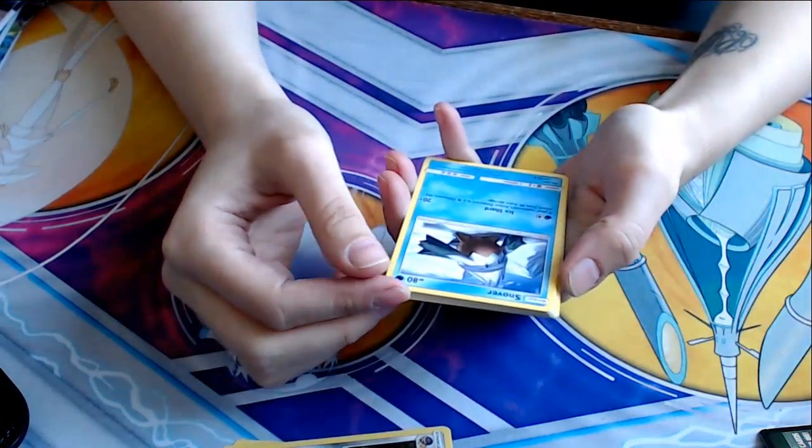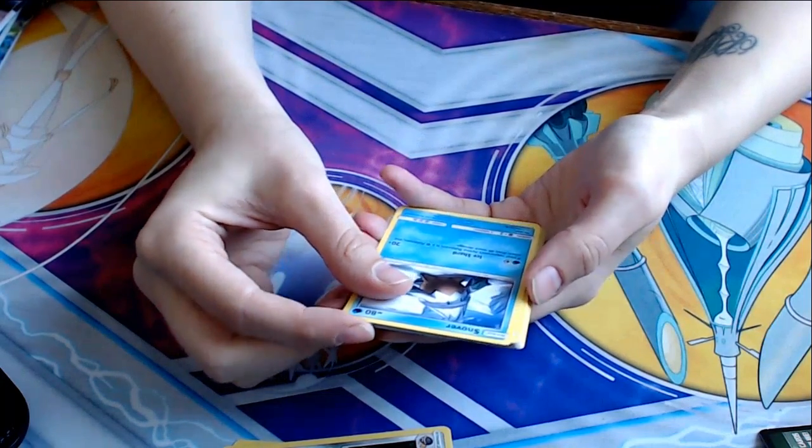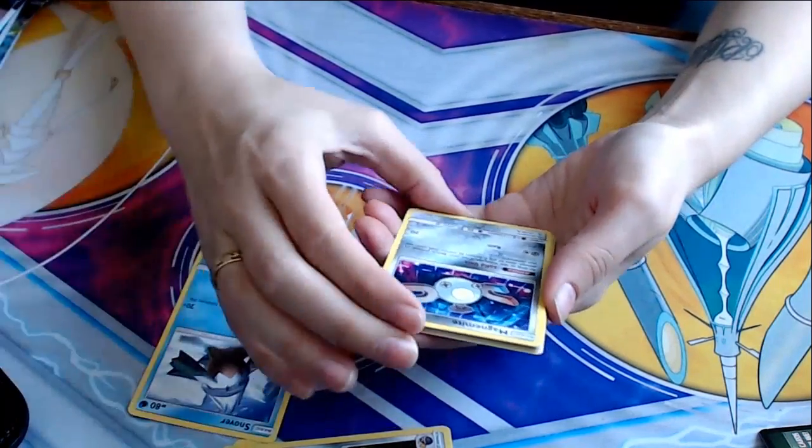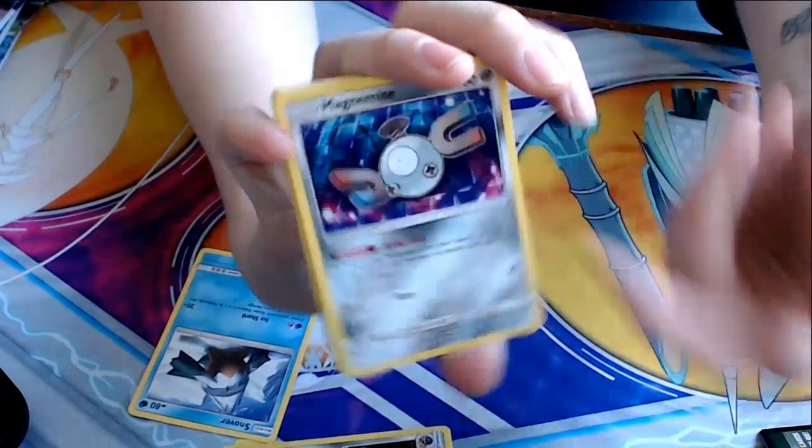Snover. I already have a Snover. Ice Shard for 20 plus — if your opponent's active Pokemon is a fighting type, this attack does 40 more damage. Another Magnemite — this is a different Magnemite. Some 80s school photo background going on here.